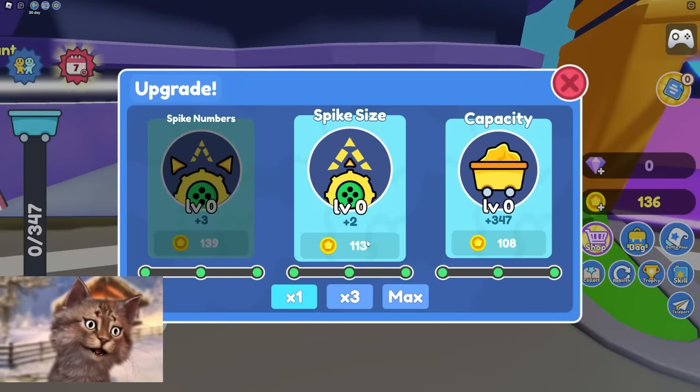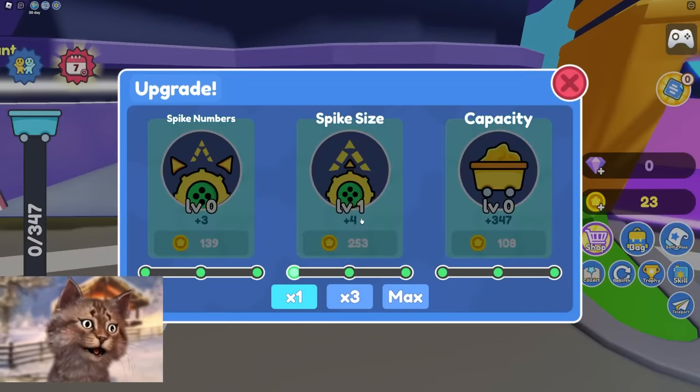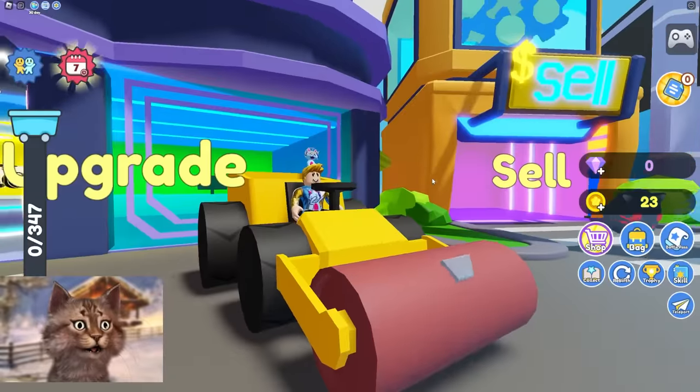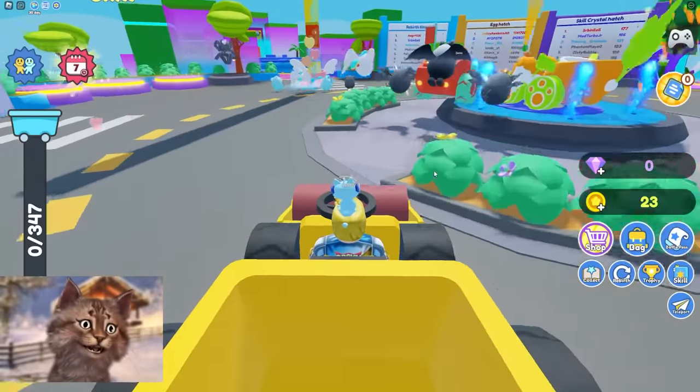Okay, I can get more spikes — I'm gonna get more spikes, that sounds good. Let's upgrade that. Wait, do I have double spikes? Oh, spike size. My wood spike got bigger. I guess it's better than nothing.